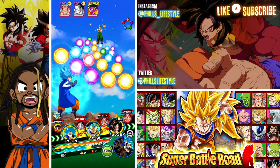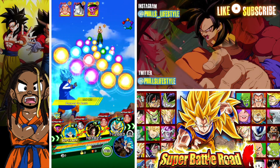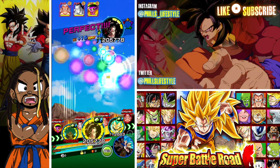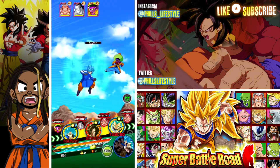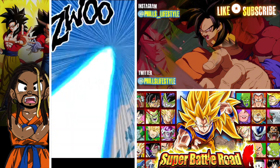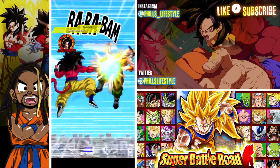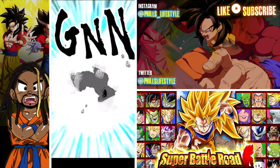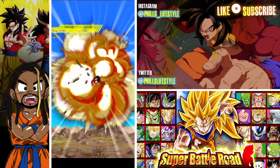Let's put Goku in the middle. I should have rotated off with Vegeta since he links well with Goku and Ariel. But let's have a look at the beautiful attack coming up from SSJ4 Goku — I love seeing it, especially when you own the unit. Look at that damage — I've never done this in Super Battle Road. He's an absolute beast.